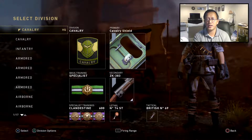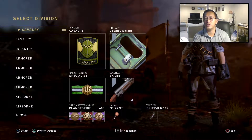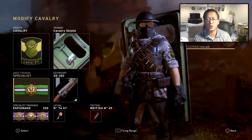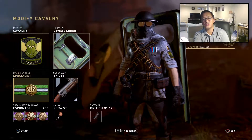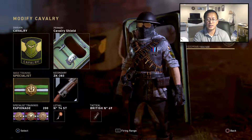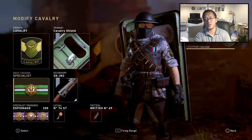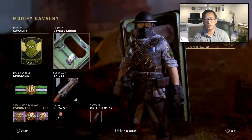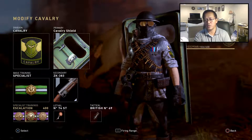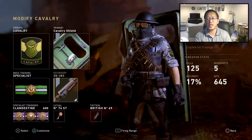You can see right here I have already maxed out this division. After you go through and max out the first prestige, you receive two rewards. The first one being the Specialist Basic Training — it's kind of like on the old Call of Duty where you earn additional basic trainings as you go through the levels, getting kills or earning points by capturing objectives.